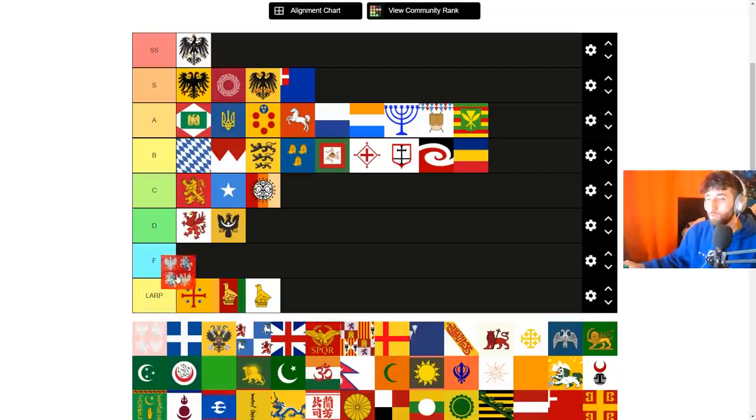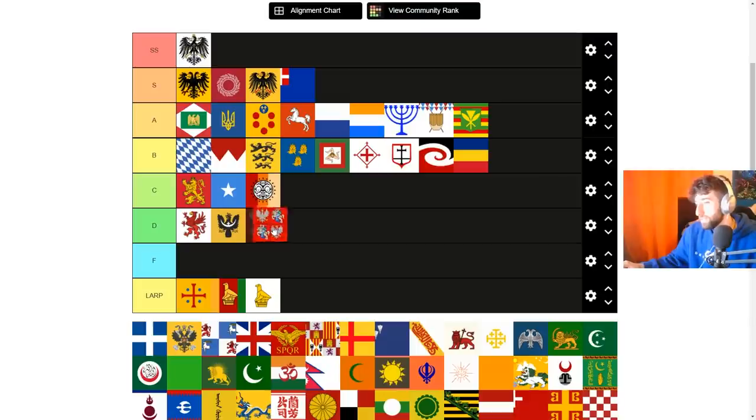The Polish-Lithuanian Commonwealth is an end game tag. You can reform Poland and then form the PLC from that. The problem is it's an end game tag — if you form it, you can't form Ruthenia, and in multiplayer you want Ruthenia. In single player it doesn't really matter; you can stay as Commonwealth the whole game. But the lack of new ideas and being an end game tag forces me to put this in D. I wish the Commonwealth formable did a little bit more.